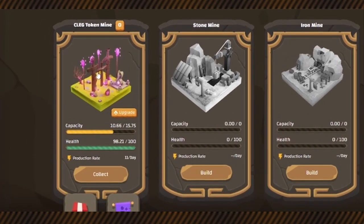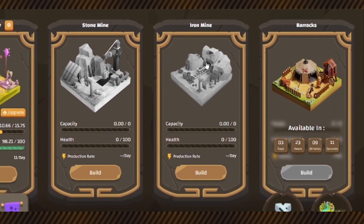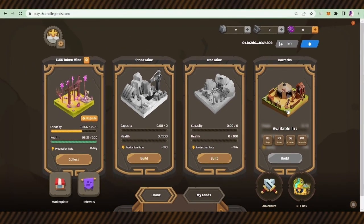This is the clay mine building that is active. This is the stone mine and this is the iron mine building. The last one is the barracks that needs to be built to reach the adventure — the most exciting part of the game. Since Chain of Legends is a free-to-play game, the clay mine is at level zero and it is activated.